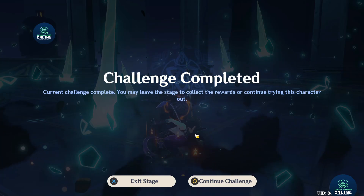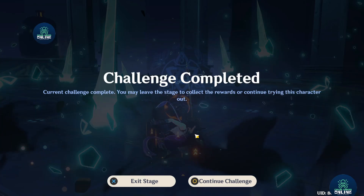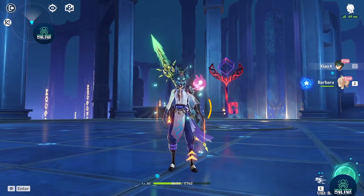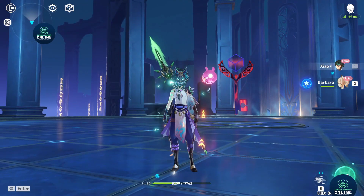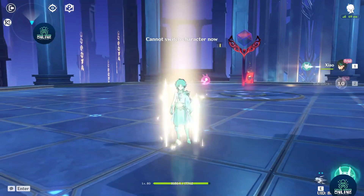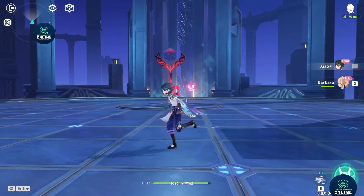This is awesome, and this is not a maximum fine-tuned build yet — the artifacts can change and whatnot. You guys can tell me how OP Xiao is. Look at the HP going down — we definitely need Barbara to heal. But once you switch out, you will exit the demon mode.